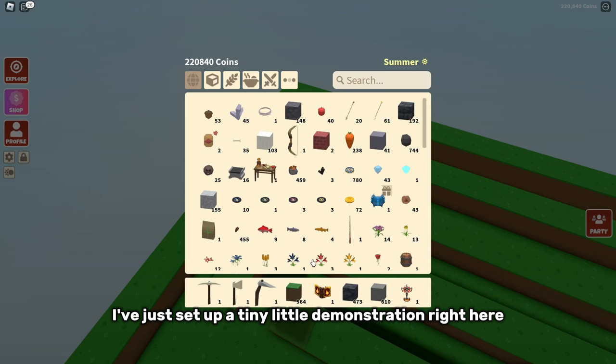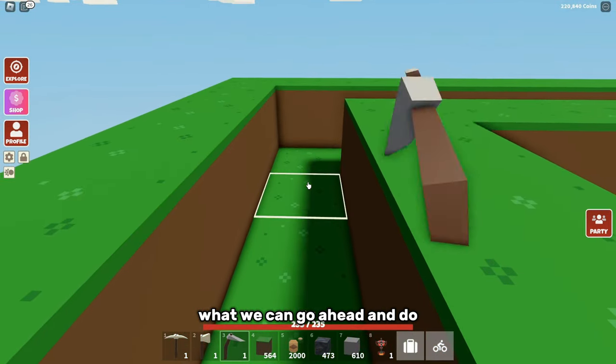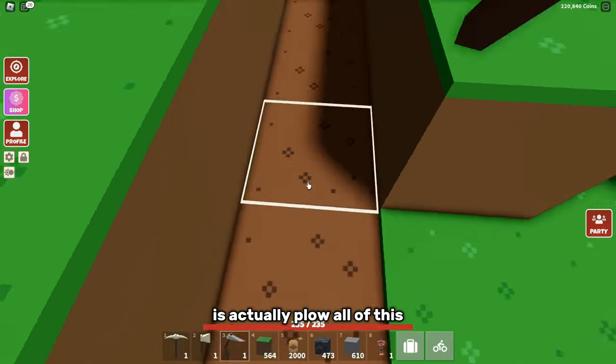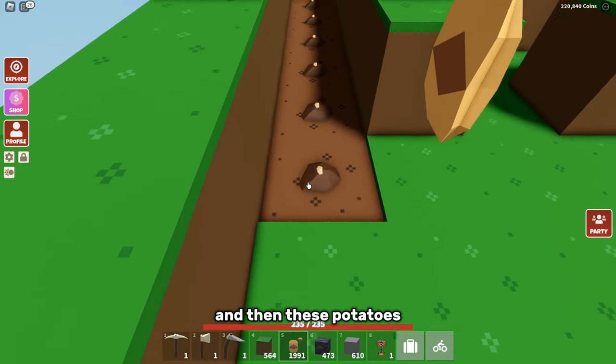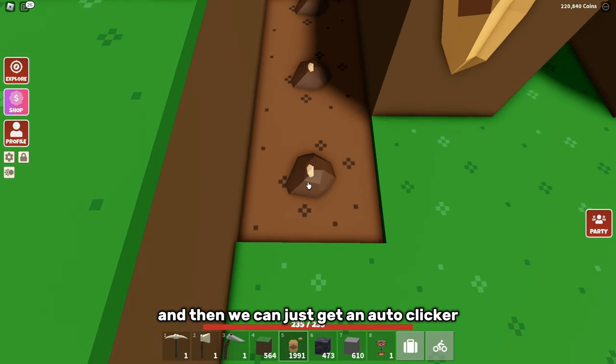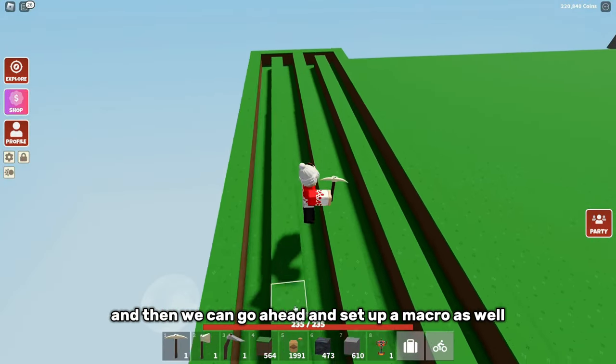I've set up a tiny little demonstration right here. With the 2,000 potato seeds I bought, we can go ahead and plow all of this and the potatoes will be placed right here. Then we can hold F and use an auto clicker to set up a macro as well.